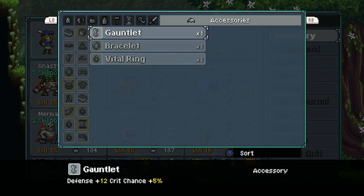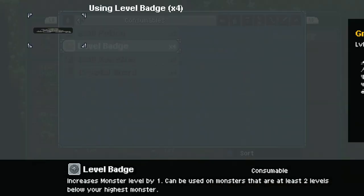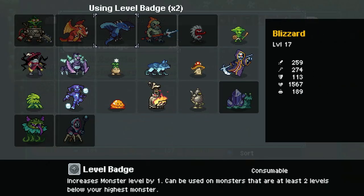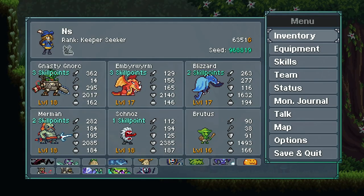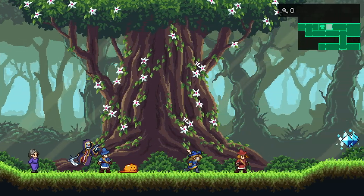And then we can also go and use the level badge on these guys to do that, and the skill potions, so that way we have everything we need. For the time being, we need to go back to the prison cell.